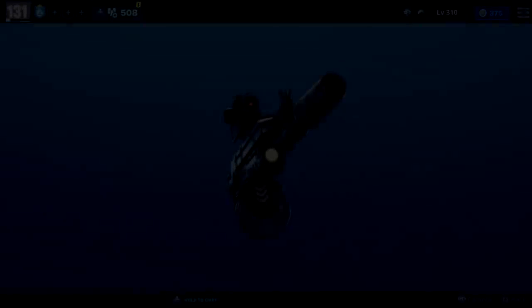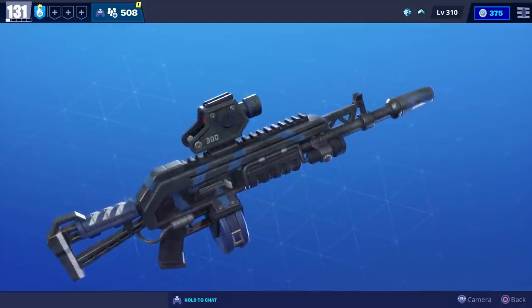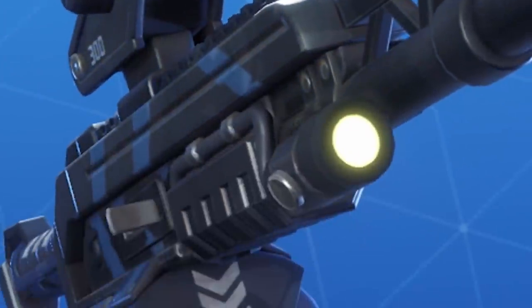Hello everybody! For today's video, we're going to try out the new Founders Drumroll. And this is what it looks like up close. As you can tell, it sort of has like a laser as well as a flashlight.